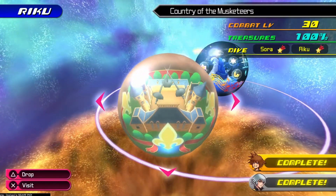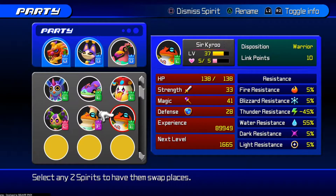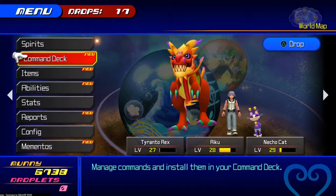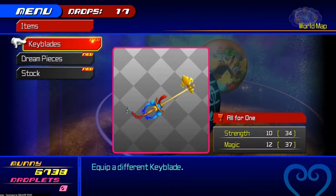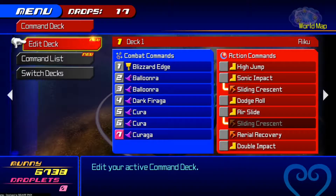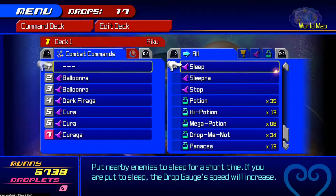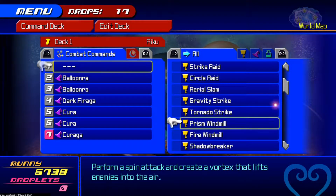I got a new controller today so there won't be as much static as there was in the last few parts. I want to quickly change my party — I want to take out the frog because I got his combo plus in the last part, and put in the T-Rex. I'll put All For One on there — even though it is weaker. I don't think there is anything I need to put on my commands. I can take off Blizzard Edge and put something else on.